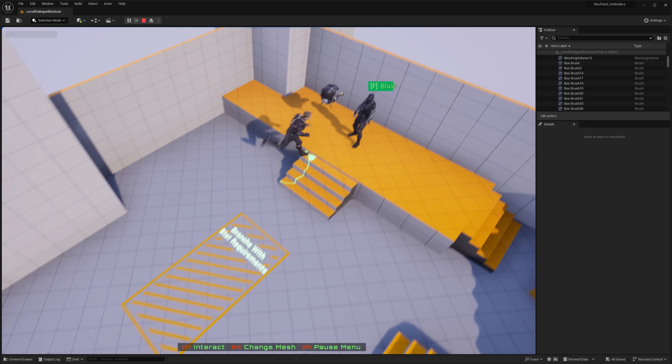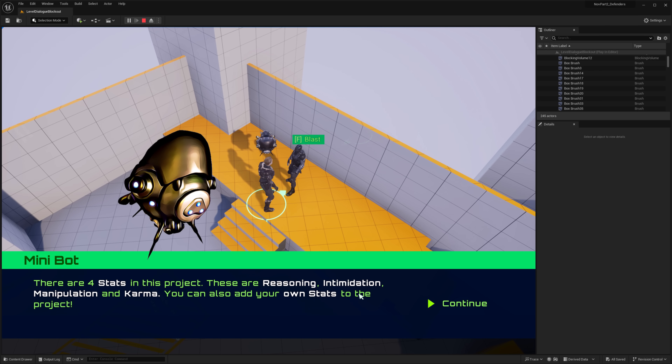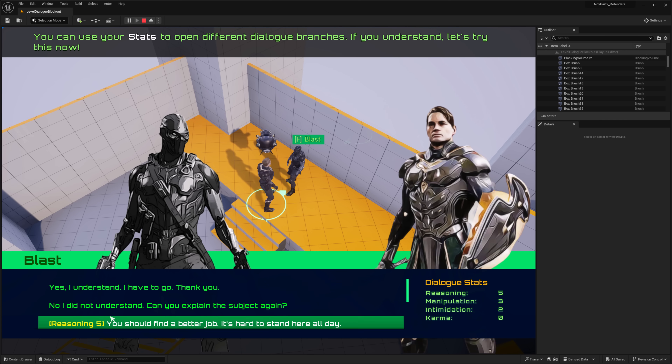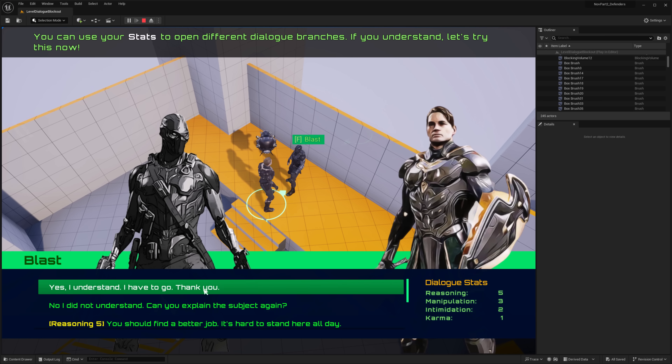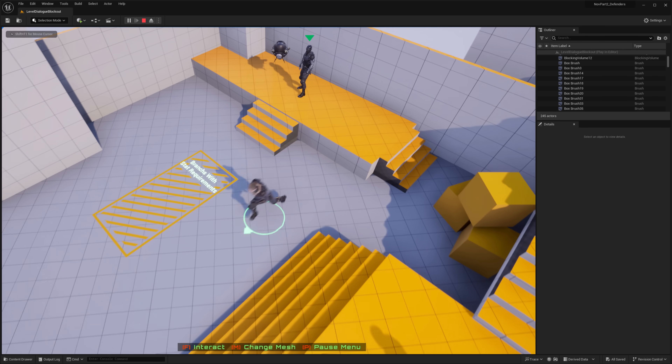Then we have predicated dialogue. If you've got stat checks, you can do those here — there are four stats: reasoning, intimidation, and so on. If you've played any Bethesda game, you know exactly what this is. You use reasoning, and that causes branching to happen based on those stats.